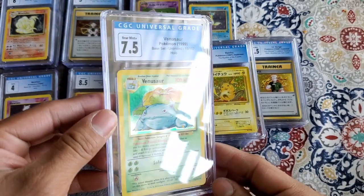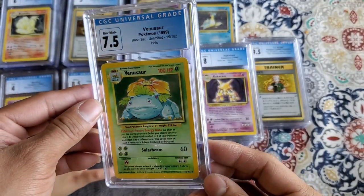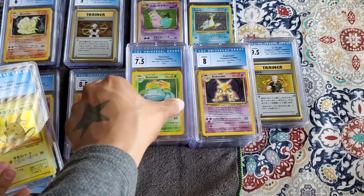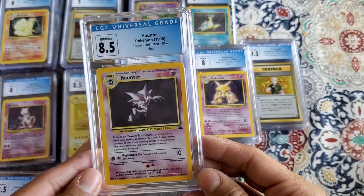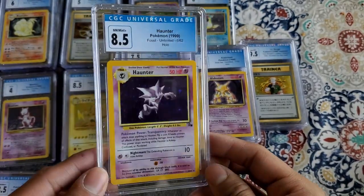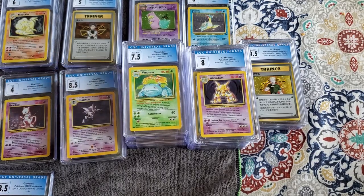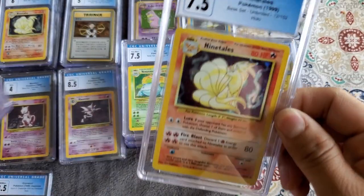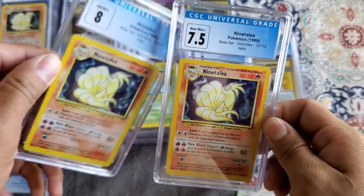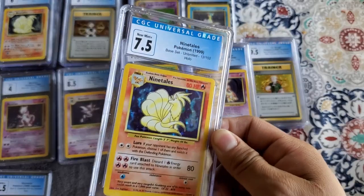Next is Venusaur from the Base Set Unlimited — 7.5, not too bad. And then Haunter from Fossil, 8.5 — very nice. And then we have another Ninetales: one is an 8 and one is a 7.5.